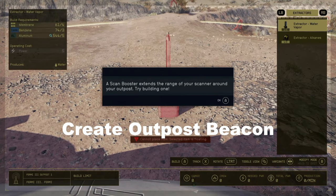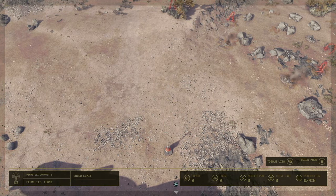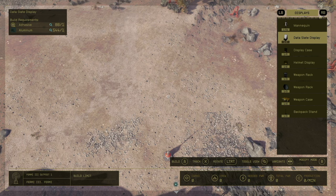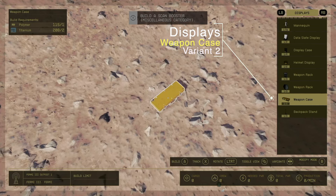Moving on from there, it's fairly simple. You want to go ahead and build an outpost. Once you have the outpost built, you're good to go. Go ahead and go to the overhead view, scroll down, and go over to displays.